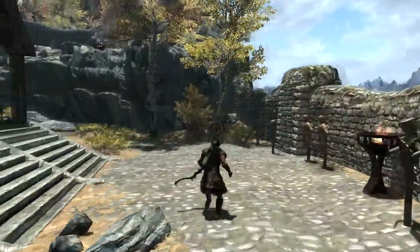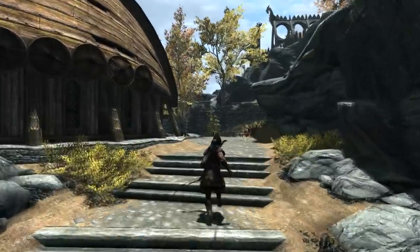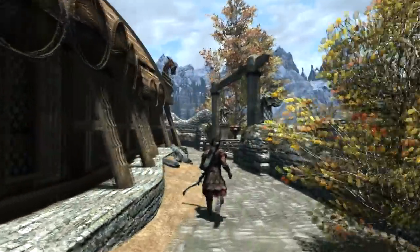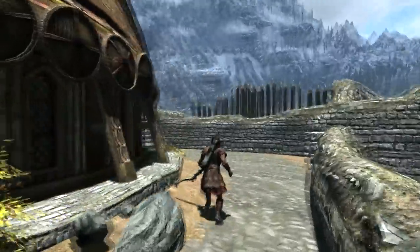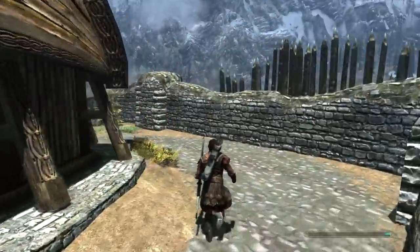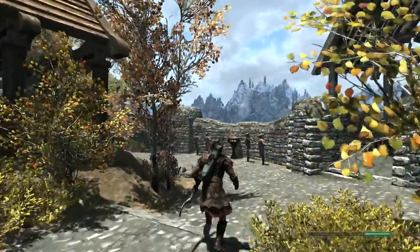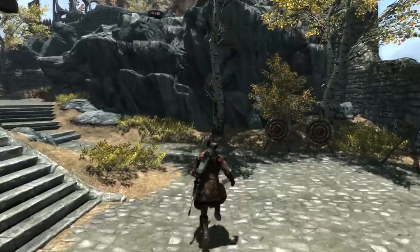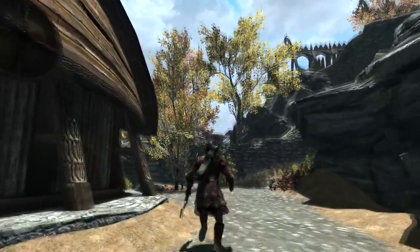It comes in two versions. The one you're looking at now is version 1, and as you can see it's a massive improvement. You're still slightly leading with the left shoulder, but the right arm is now firmly under control — it's not flapping around ridiculously. The second version is a little bit more square on; you hold the bow a little bit more vertically and you're more square on rather than left shoulder forward. But either animation is a big improvement over the vanilla.